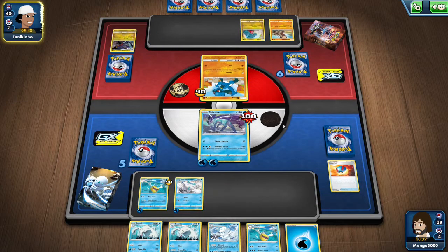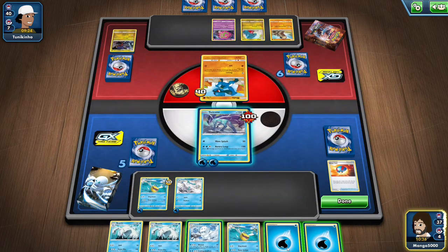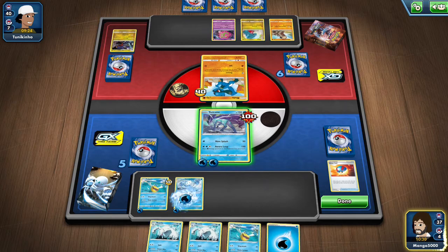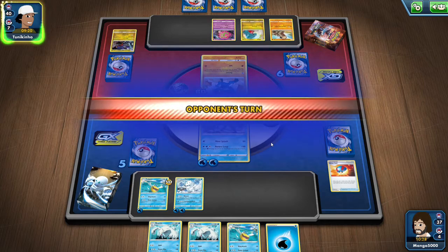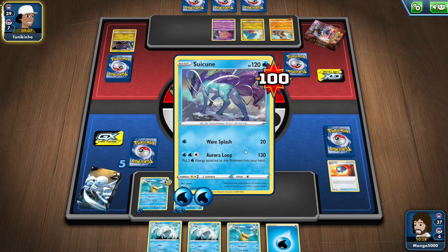We are going to attach an energy to Darumaka, because we can get to Aura Loop if we need to, and we're just going to Wave Splash here. Looks like we're going to get through round one no problem. We can evolve to Darumanitan and we'll attach another energy to him. We might end up retreating out of Suicune at some point, mostly so that we can keep him around for potentially Aura Looping if we have to.